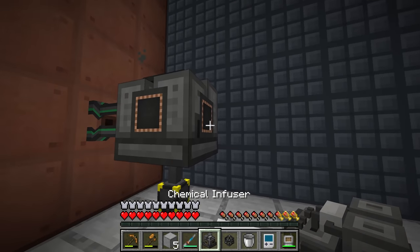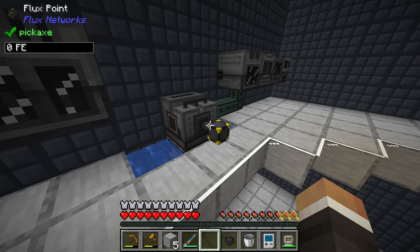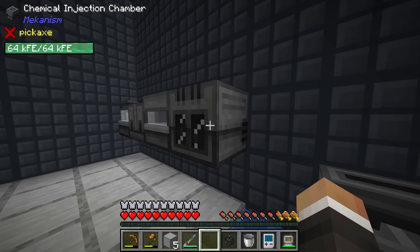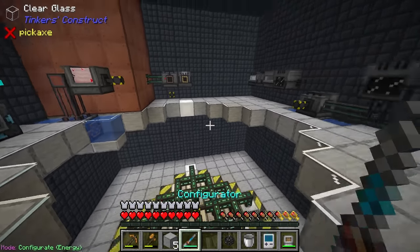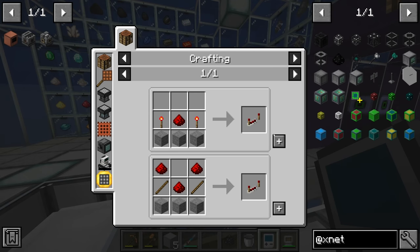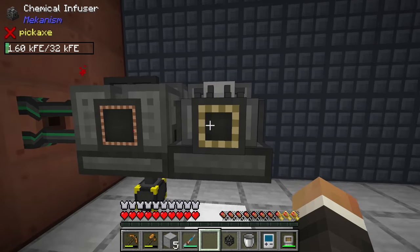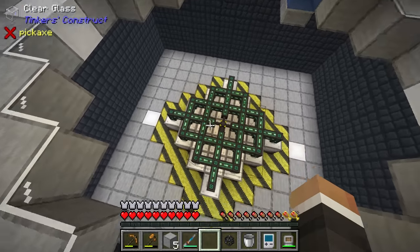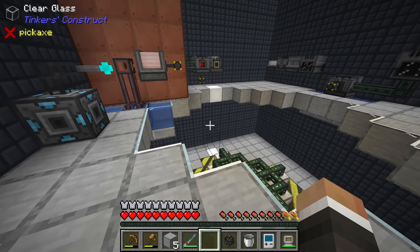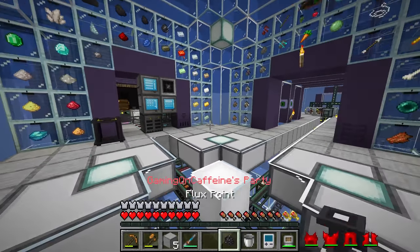For now we'll put the chemical infuser right next to the electrolytic separator — that's going to start filling with chlorine, and we need hydrogen on the other side. This is where things can get a little tricky because the hydrogen is far away and we need to get it all the way over here. Then we need to get the hydrogen chloride from here around to the chemical injection chamber, get ores from the laser downstairs up to here, give all these machines power, and get the final product back out to our refined storage system. There's quite a bit of movement going on, so I think having a mini Xnet system inside this compact machine is going to help us a lot.